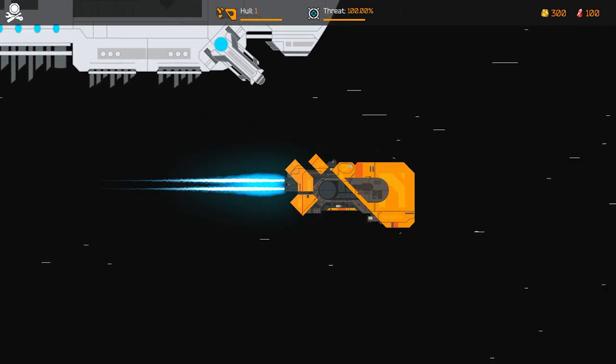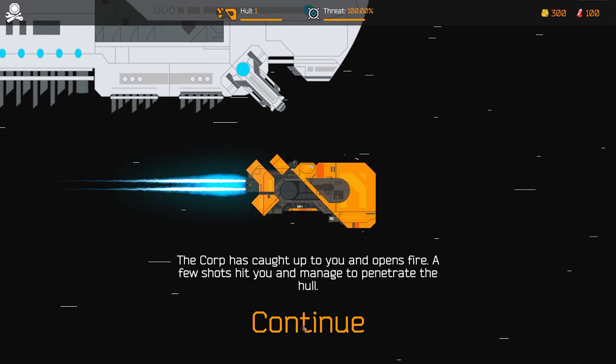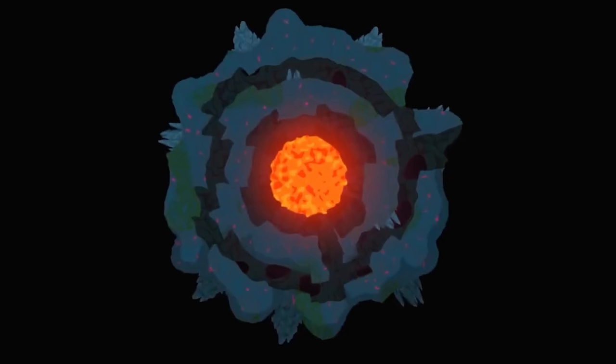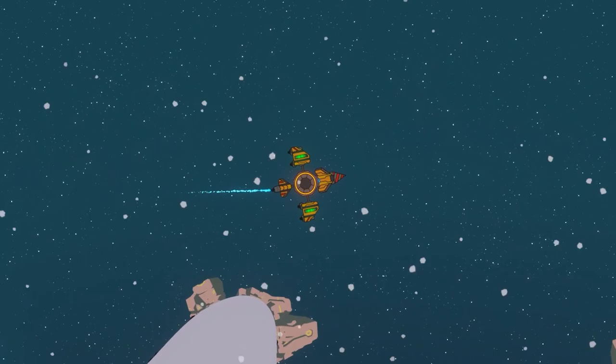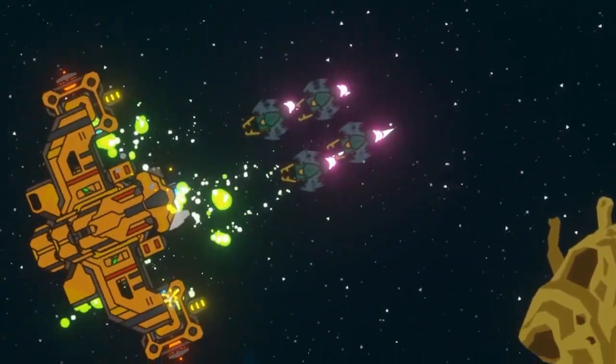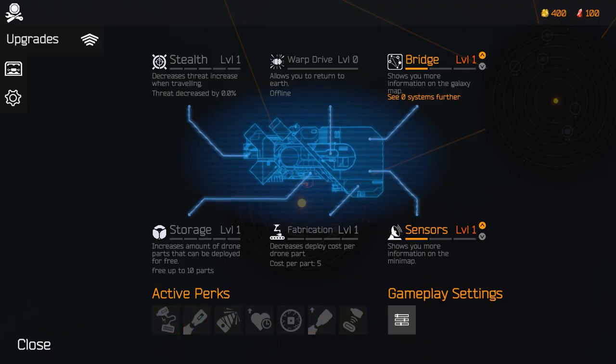Beware! Traveling increases the chance to be caught by the hostile entity, who is still trying to destroy your ship — and if that happens, you have to start the game all over again. The planets as well as the galaxies are procedurally generated. Many missions involve gathering objects and defeating enemies, and you can also collect resources, which will be very useful on your mission.